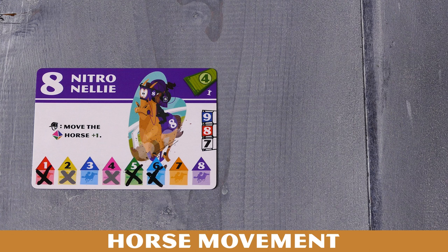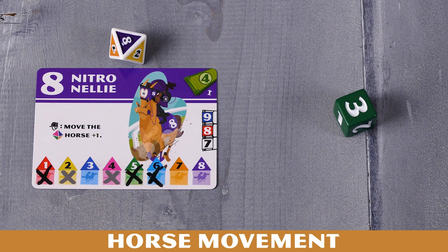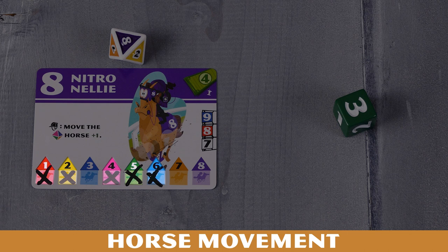So later in the game, let's assume the players have marked off a few additional horses on the purple horse number eight's secondary movement bar. That means when the eight is rolled on the eight-sided die, the purple horse number eight will move forward this many spaces. And then, for the secondary movement, horses numbered one, two, four, five, and six will move forward one space. Keep in mind that secondary movement will only move a horse forward one space, never more.